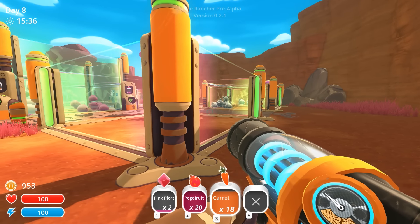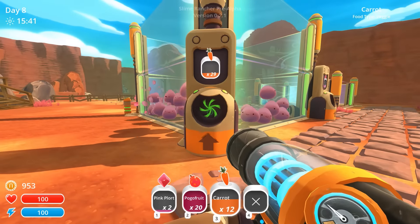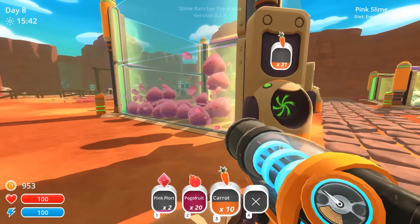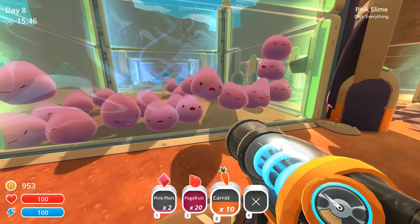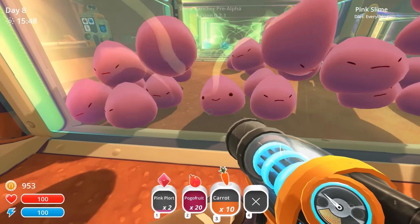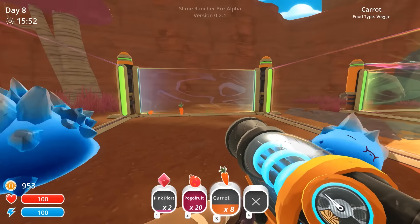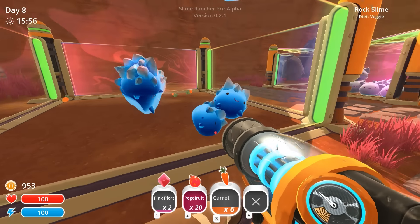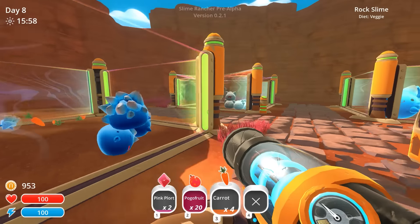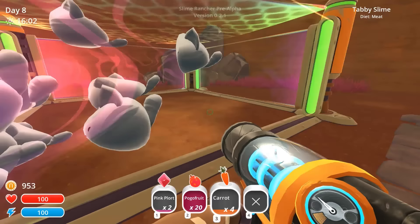Speaking of hungry, we have some responsibilities to attend to, like making sure our stock of carrots is full for our pink slimes, currently bashing their heads against the wall — especially hungry right now. I don't want to use all the carrots, however, because we still have a few rock slimes in here that require some feeding. I'd like to add more than just four simple rock slimes. There's not enough of these little guys, and we require some meat for the tabby slimes.